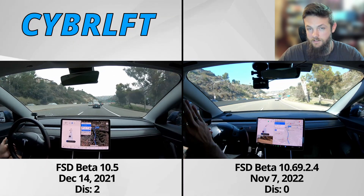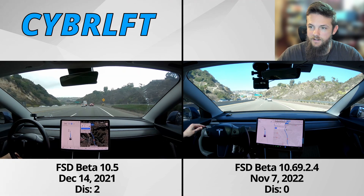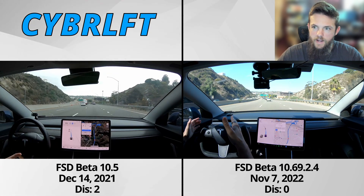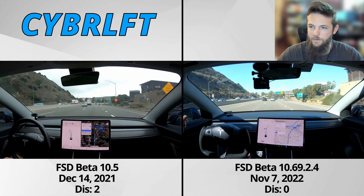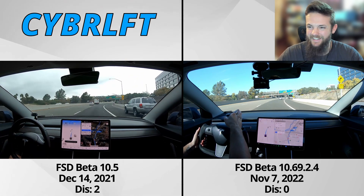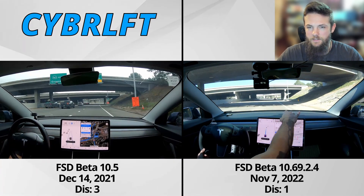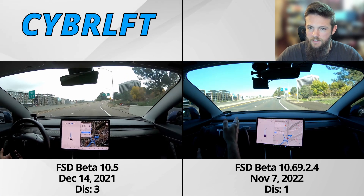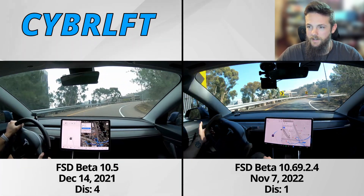It goes to show that there really hasn't been, to the best of our knowledge, much iteration on the highway code. Now coming down through here, this is where things have been an issue for a long time — since the beginning — with the 8 East split and then the Hotel Circle on-ramp and off-ramp. Looks like 2.4 is just a little bit ahead of 10.5. 2.4 is first to the 8 East split and disengaged, followed swiftly by 10.5. That continues to be a bit of a coin toss. This is typically where we have an issue with it accelerating — and there's the disengagement on 10.5 going in way too fast. 2.4 goes in hot but corrects itself — that was pretty good. You can also see the addition of those yellow cautionary turn signs that are not on 10.5.